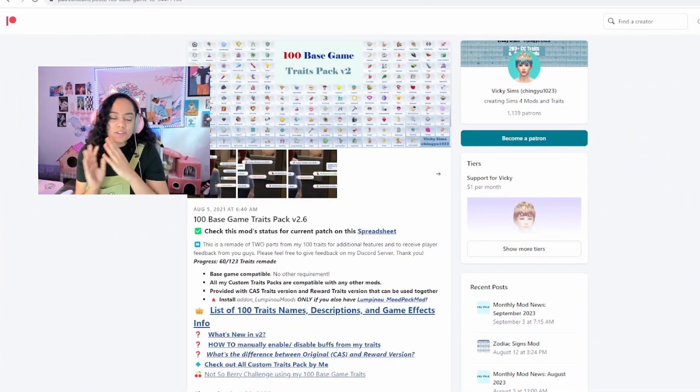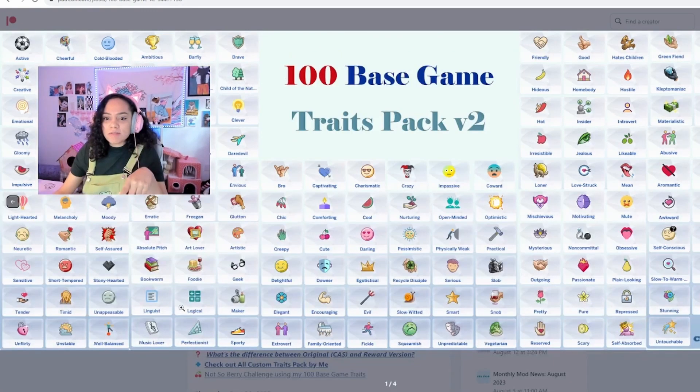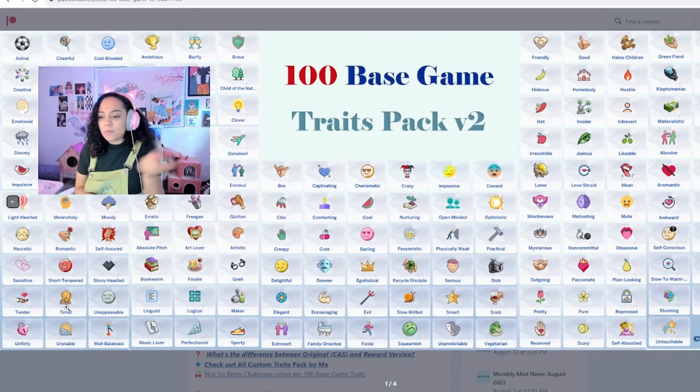So I've recently added this into my game, which you've probably seen if you've seen any of our Let's Plays or a couple of our YouTube Shorts or TikToks. And it has literally a hundred base game traits, and I've been having a lot of fun seeing what we have within this pack itself. If we click on this little image, you guys can see a variety of the ones that pop up, and there's a lot. I absolutely enjoy having this one in my game.